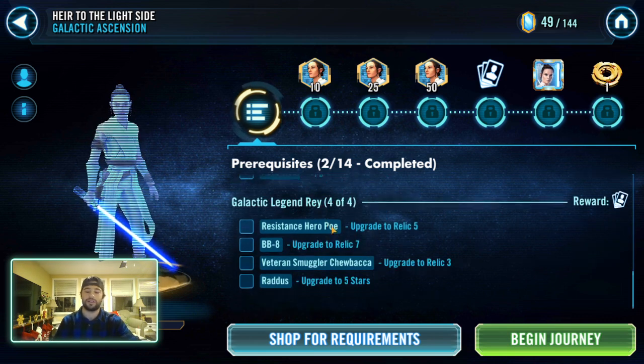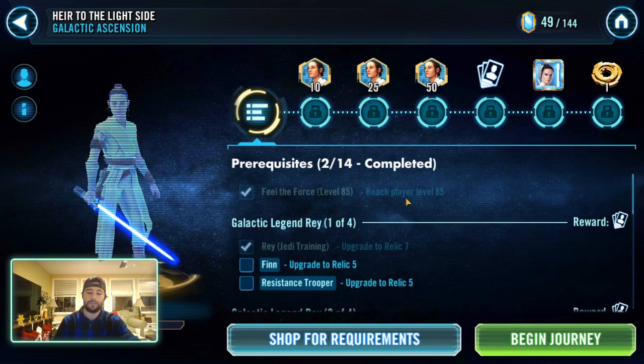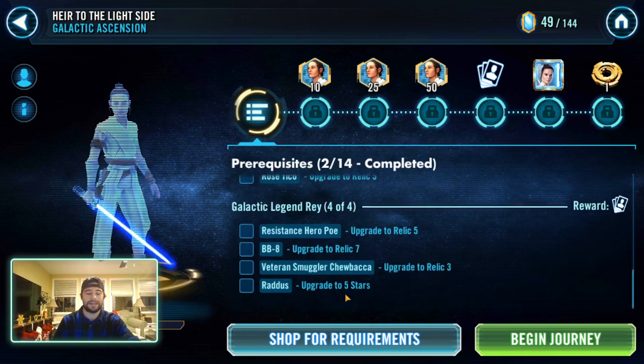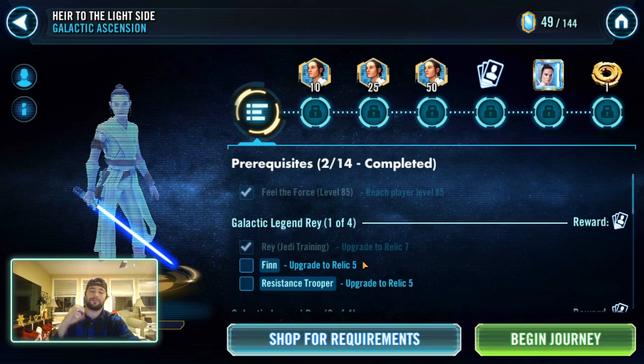Her requirements are not anything crazy — there are only 14 requirements for her. One of them is level 85 and another is the Raddus at five stars. So that means there are only 12 characters that she actually needs at relic levels. Keep in mind that a few of these characters are legendary characters.